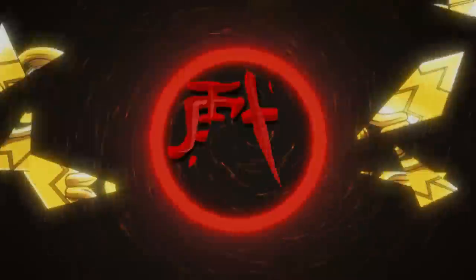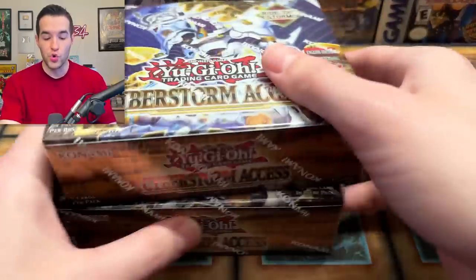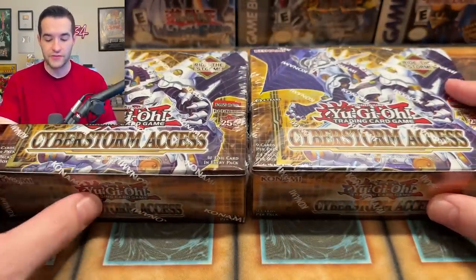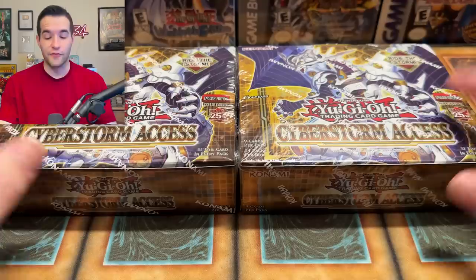Today we're opening Konami's newest set, Cyberstorm Access. What's up guys, we're back with another new Yu-Gi-Oh! opening. Today we have two boxes of Cyberstorm Access First Edition, which should be releasing at your locals today and available everywhere in a couple of days on Friday. The giveaway is every card we pull in this video — just like the video, be subscribed, turn on notifications, let me know what you think about Cyberstorm Access and let's hop into it.